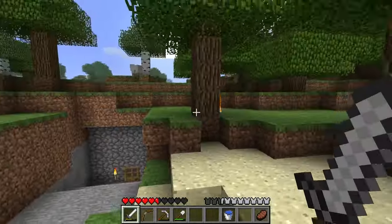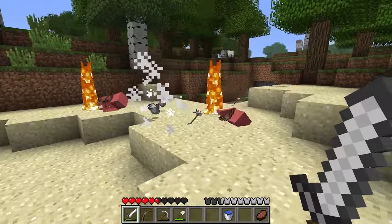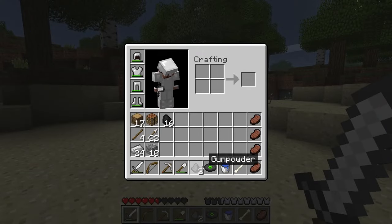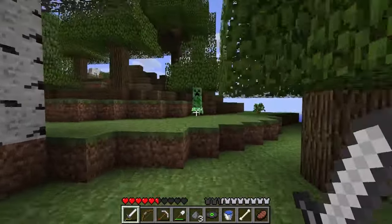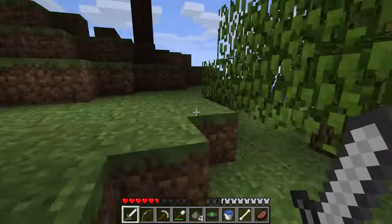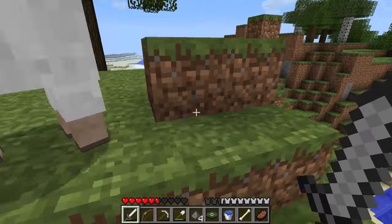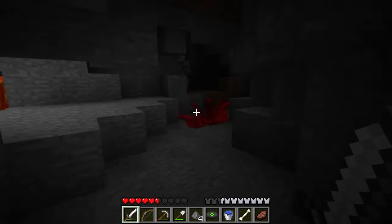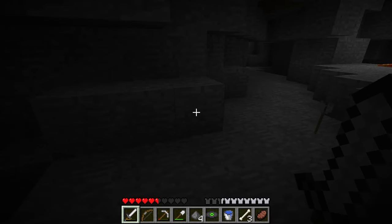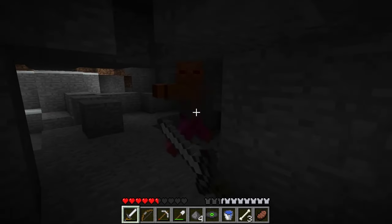Hope I don't die by a creeper this time — okay there he is. Yo, I got a music disc out of that! This one was Cat, which is awesome, but I already have this one. The one downside about this forest over my house is the fact that it gives mobs so much shade during the day. I'll eventually make my tree farm somewhere else — I'll create a whole designated spot for it. Okay, that is genuinely the scariest cave sound — that train sound always freaked me out.